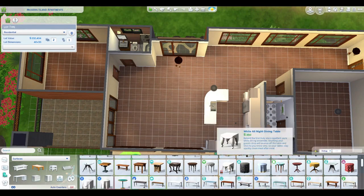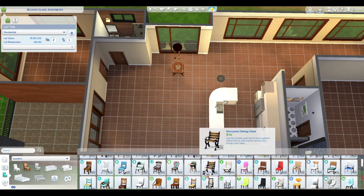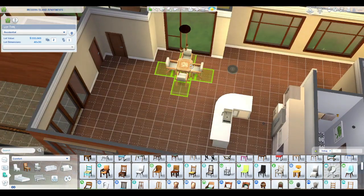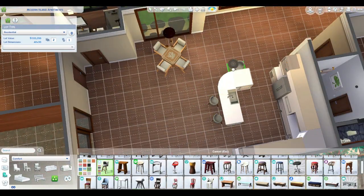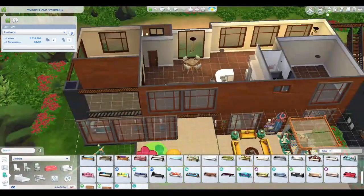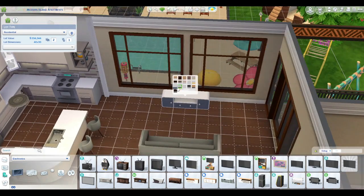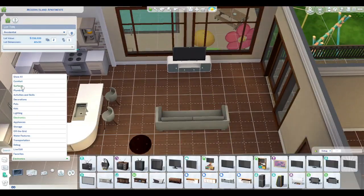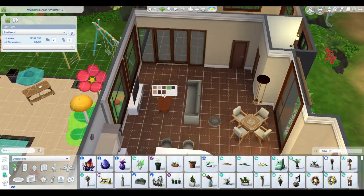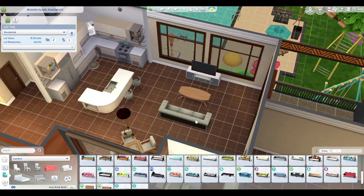Now I've moved on to the second apartment I'm decorating, which is above the community spaces — above the gym and the indoor gathering space. What I wanted here was maybe a retired couple who have moved to the island. So it's just two people. They have a guest room — it is their main bedroom and then a guest room — and they have their own furniture they brought in.